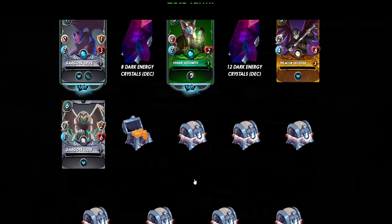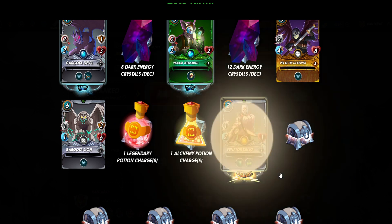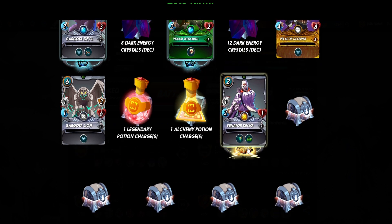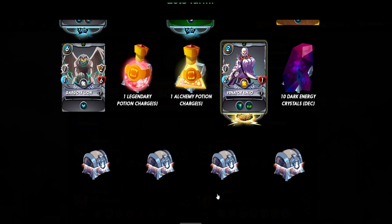Erguya Lion, one legendary potion, one alchemy potion. Yay, legendary! I am so lucky today — I got Binator Kenju legendary! Wow, this is my first legendary Binator Kenju. Oh, so excited! Ten dark energy.